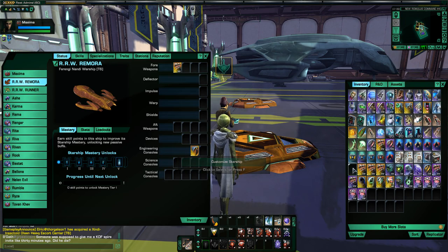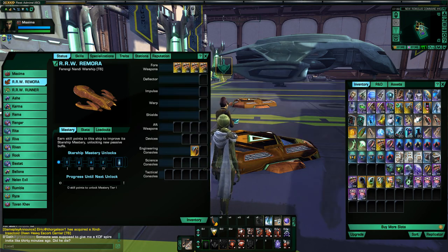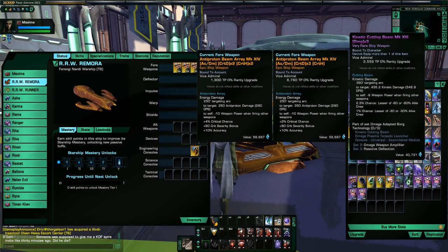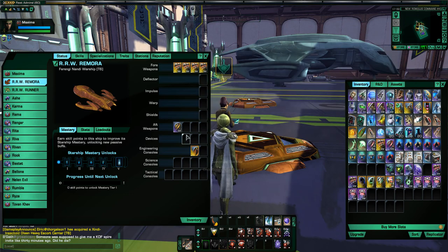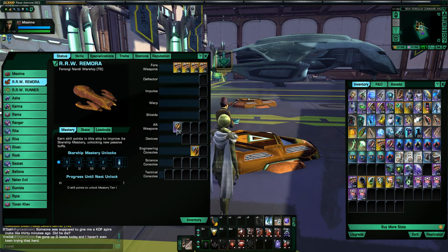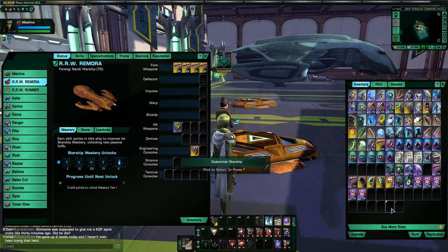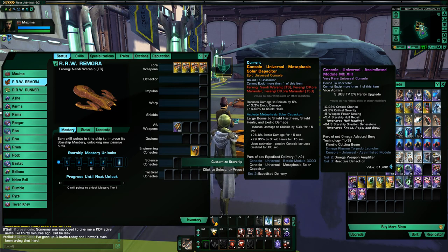Let's start out. Let's put in my four top beams into the front. And for the rear, I am going to put in my kinetic cutting beam. For those of you who don't know, this is a weapon you get from the Omega reputation. The reason a lot of people like to run this is because it's a 360-degree arc, which is nice — you can throw it in the back and it'll always hit.